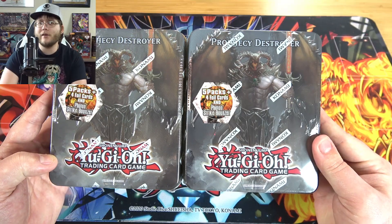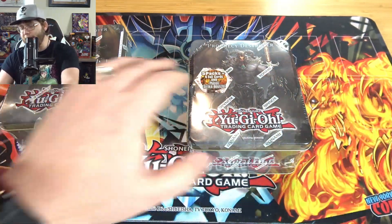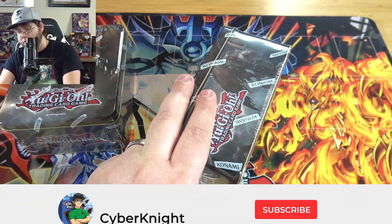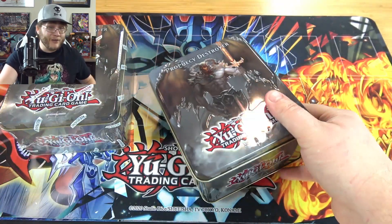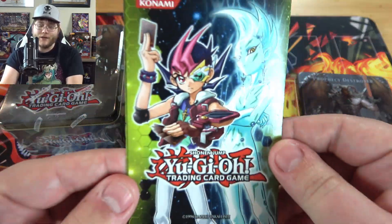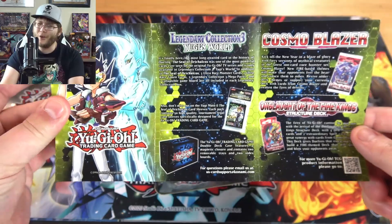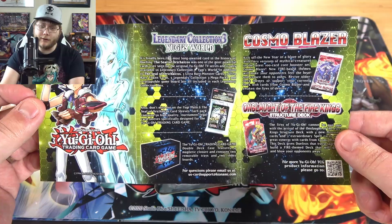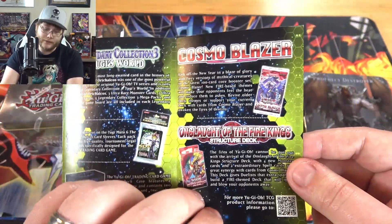So yeah, that's today's sponsor. Be sure to check them out — link down in the description. Let's get to it because these are older tins and I want to get something awesome from them. Be sure to hit that like button on this video, leave a comment, help me with the algorithm, because I still feel like there's something really weird going on. And here's a little advertisement you might want to see — Yu-Gi's World, Cosmo Blazer, and even talking about the YCS and everything. Kind of cool to see.